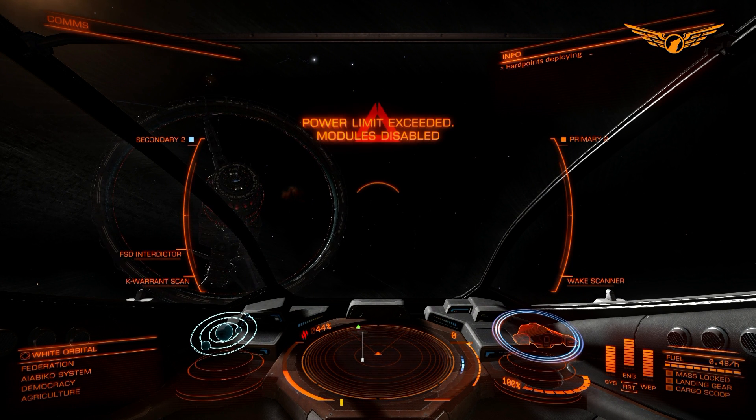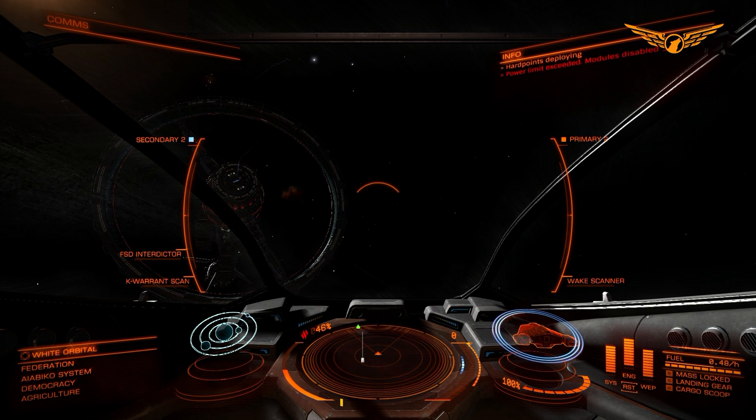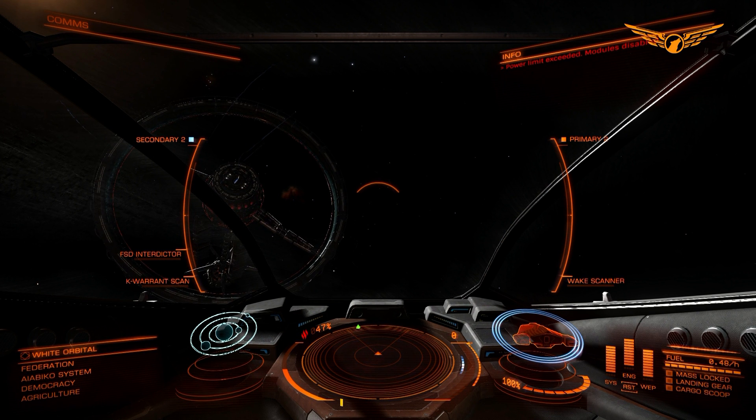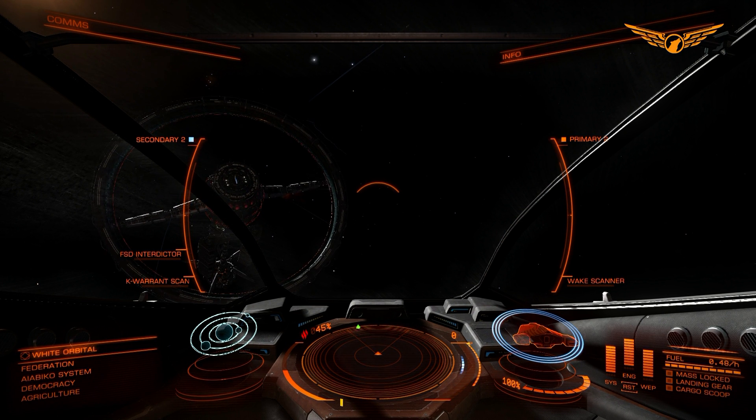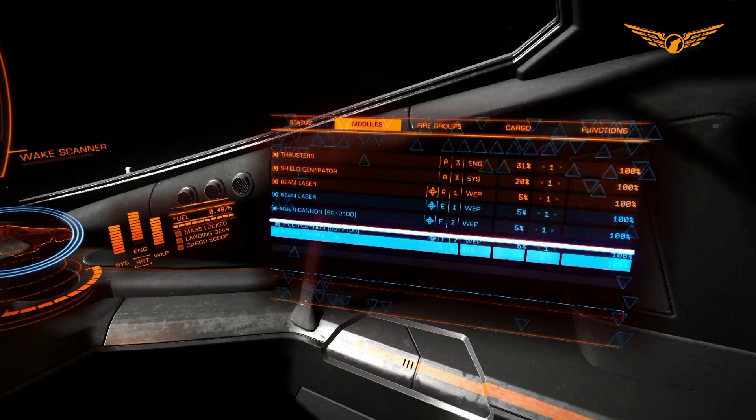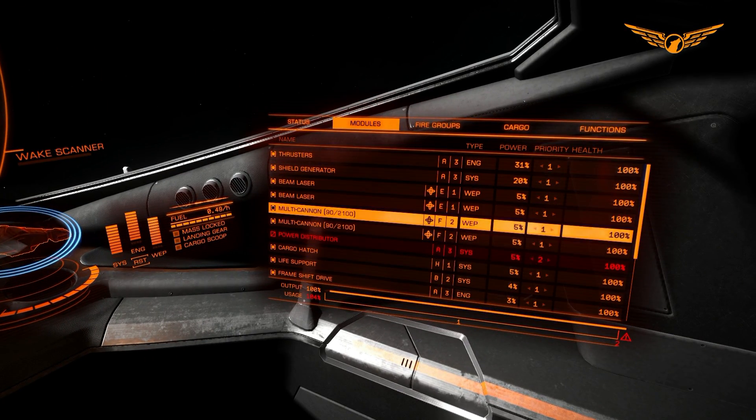I've changed my power distributor to priority two and my ship hasn't shut down. If we look at the system, engine and weapons section you'll notice there are no pips anymore - my ship has decided you're trying to take out too much power, so I've set the power distributor to number two, it's shut that down, and we're back in the green. All my other systems are perfectly fine - it's only decided to shut down the power distributor, and you can see that because it's turned red.